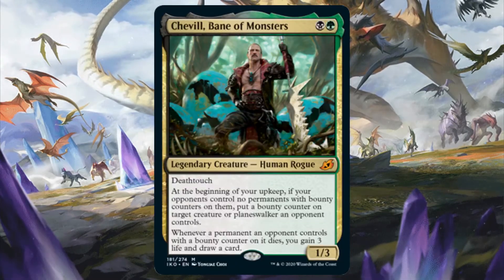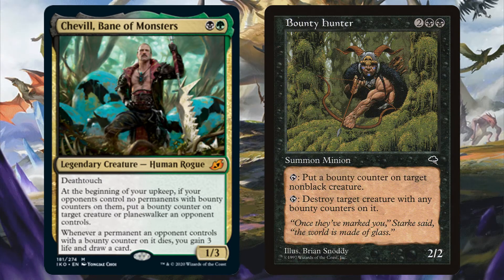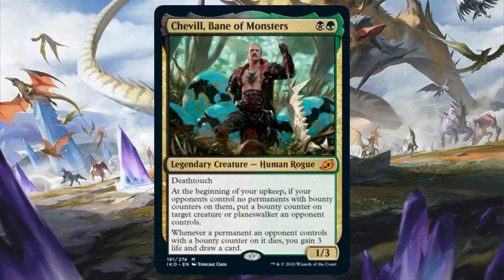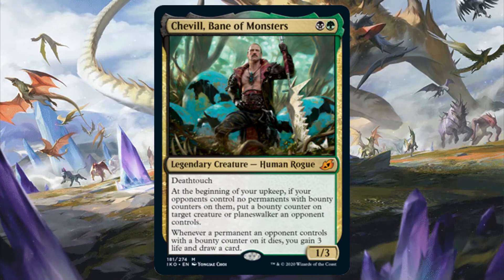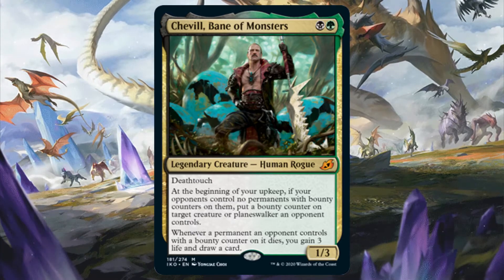Black Green got two legends. The first one is Shevel Bane of Monsters. Similarly to Mathis Fiend Seeker, Shevel seeks to take advantage of creatures dying with bounty counters on them. Now, unlike Mathis, Shevel does work as you'd expect with Bounty Hunter. Since Shevel's abilities are in two different paragraphs, unlike Mathis, that means that if Bounty Hunter was the one that put a bounty counter on a creature, Shevel will still trigger if that creature died. Other than that, Shevel's a pretty slow card. There are way better black green commanders to run if you want card advantage from creatures dying. That being said, if you want something cheap and different, you can brew around him.